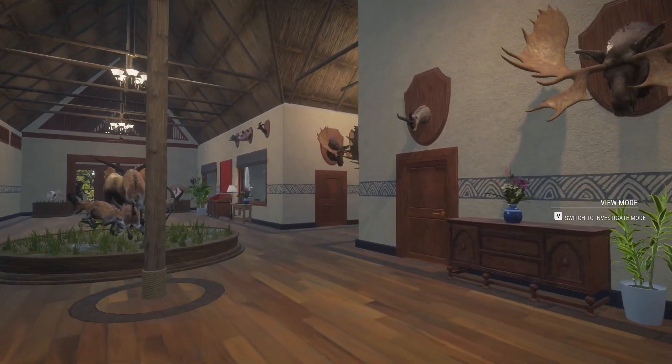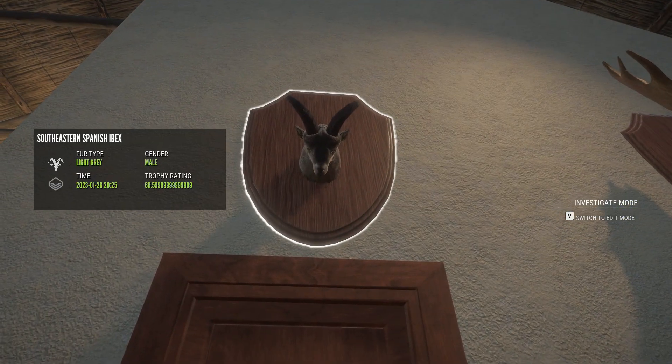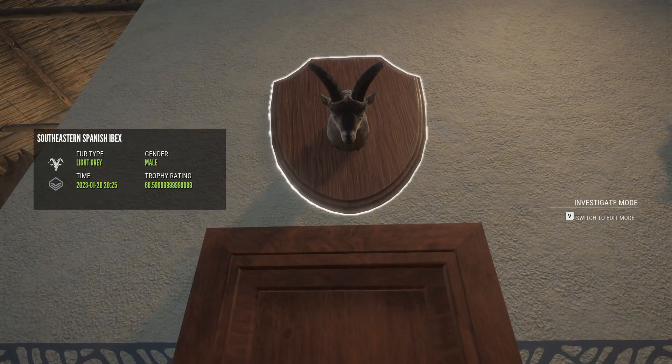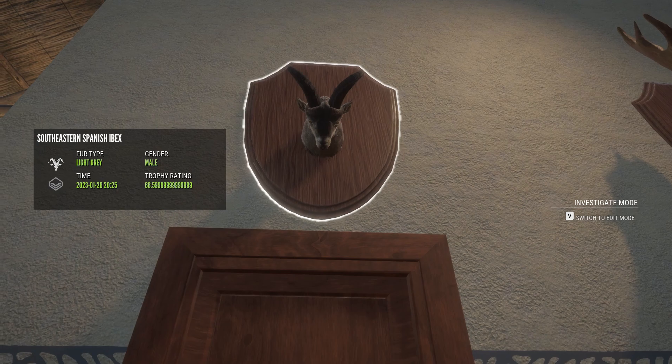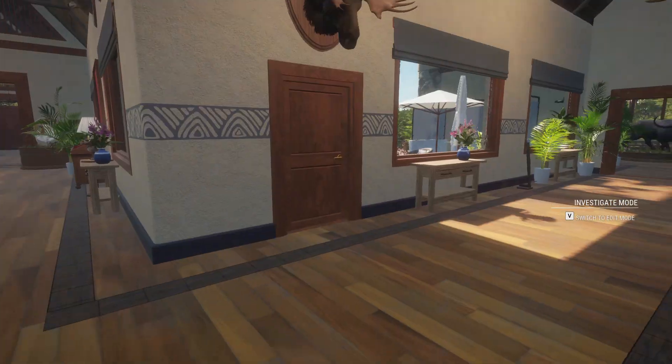That concludes the tour of this lodge — except for that room over there, which is the room we should never go into. If you want to know why, go watch the video titled 'He's Watching You.' Guarding that door is a southeastern Spanish ibex you can see the hunt of on one of my live streams. Look at that score — it's 66.59 repeating, but when we picked him up in the field he was 66.6. That's why he guards this room, which we will not be going into ever.